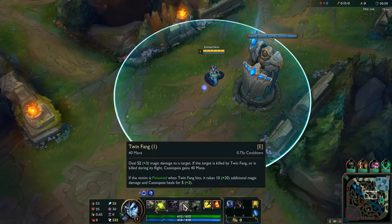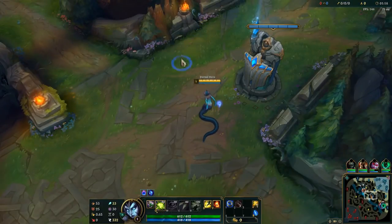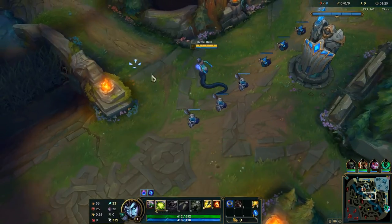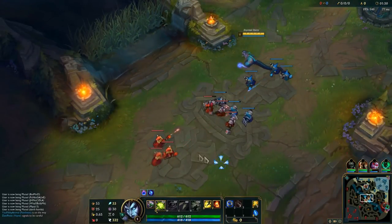As for her E, you deal magic damage to a target. If the target is killed by E or is killed during its flight, Cassiopeia gains 40 mana. If the victim is poisoned when E hits, it takes additional magic damage and Cassiopeia heals for some amount scaling with ability power. As for her W, Cassiopeia spews venom in an arc leaving toxic clouds for 5 seconds. You slow by 40% and within that your enemies are not able to cast dashes or flash.